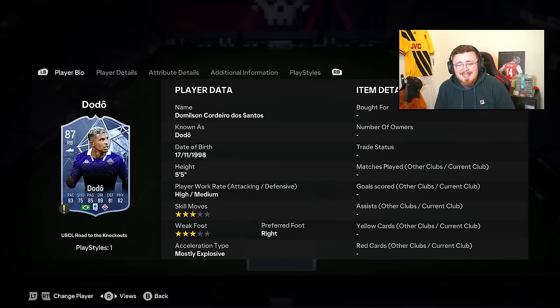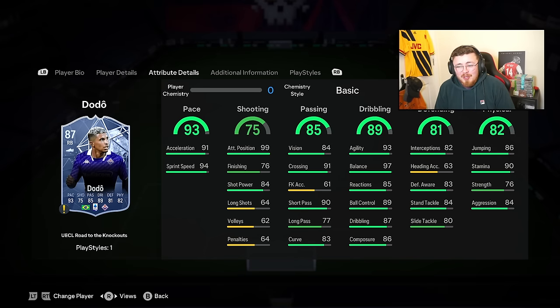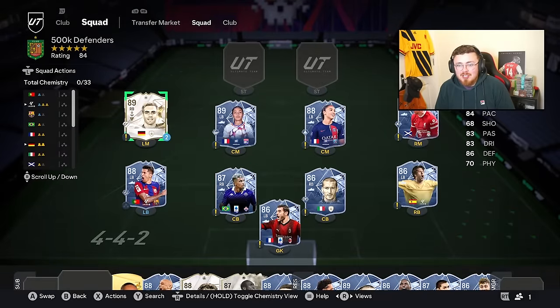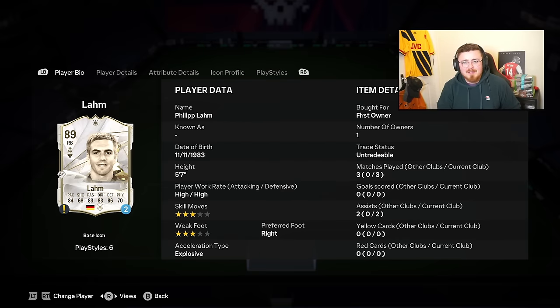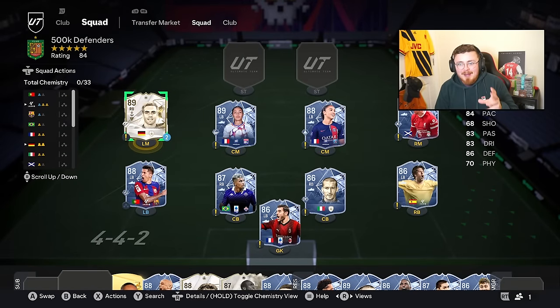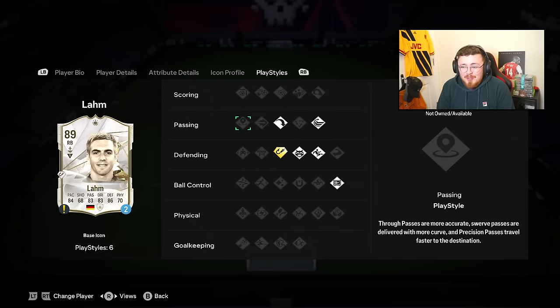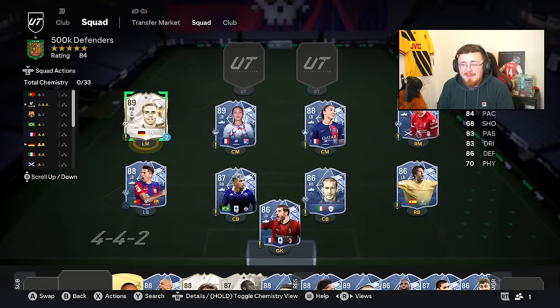Dodo is one of the best options for Serie A as it's a bit lacking for fullbacks in this tier. Same with Théo Hernández - on the ball he's not too shabby but the defending play styles are a bit disappointing. And then Philipp Lahm - play styles through the roof with Intercept Plus, Anticipate, and Slide Tackle. I've decided I'm doing the Icon SBC. I was debating whether to do it or do a base icon, but my boy Hazy said to do the base icon upgrade instead - and we packed someone crazy you'll see later.